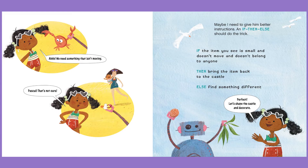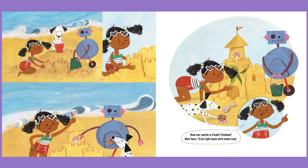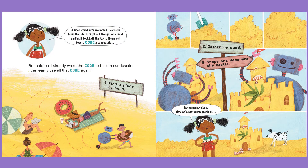Perfect! Let's shape the castle and decorate. Now our castle is finally finished. Wait here, I'll be right back with some toys. Are you ready to play? Oh, no! What happened? Of course — it's high tide. And our castle… it's all gone. Go ahead. You can't make a moat today. Wait. A moat? A moat would have protected the castle from the tide, if only I had thought of a moat earlier.